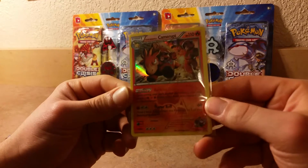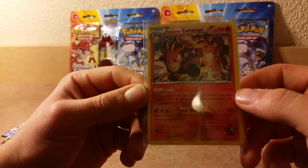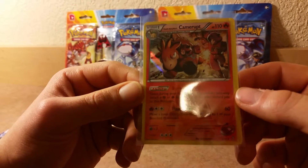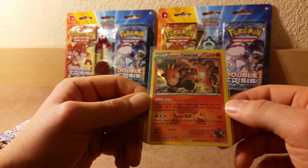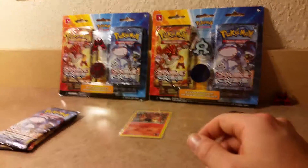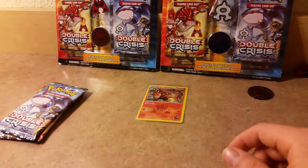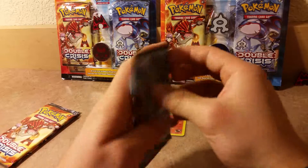Alright, so here's our first hollow out of this first blister — nice little Burning Draft ability. Once during your turn, before attacking, you may attach one Fighting or Fire energy card from your discard pile to this Pokemon. Also with Flame Ball, move a basic energy from this Pokemon to one of your bench Pokemon. Not bad. Let me move the camera a little bit for better lighting.